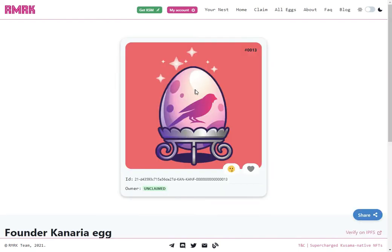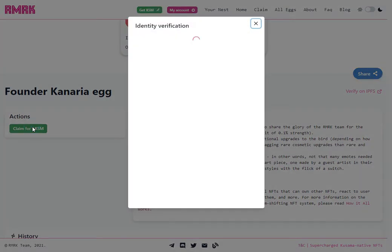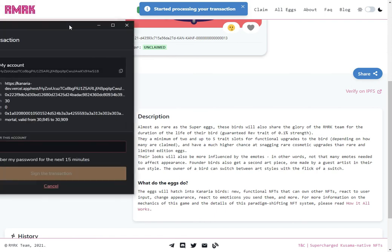We can see that egg 13 is unclaimed, so we can claim it. The claim price here is 1 KSM. The application has checked that my KYC is valid and has offered to claim the egg.